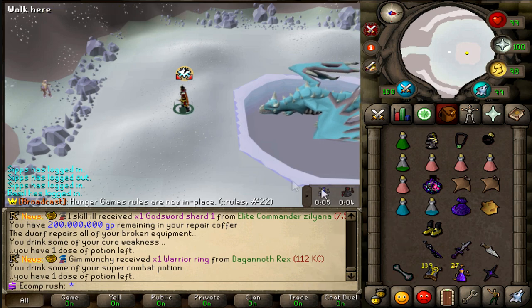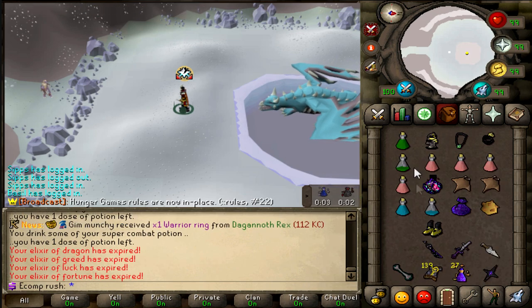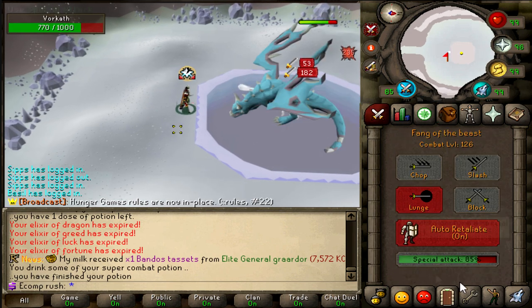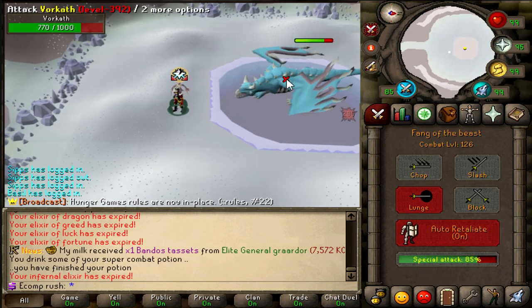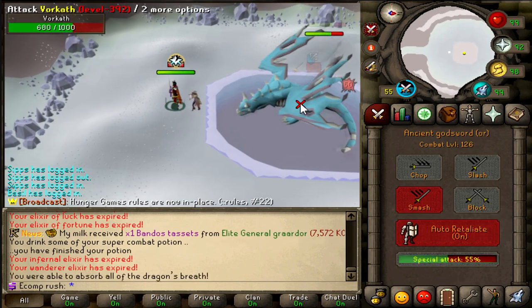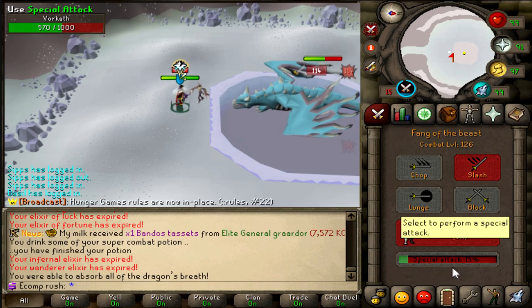Like I talked about earlier with the dragon elixir - Shazzy and I said it gives full dragonfire and lava fire protection. Completely forgot about that for a minute there. What an unnecessary explanation that was. Supplies are running out though.